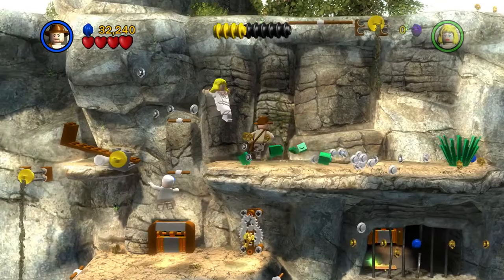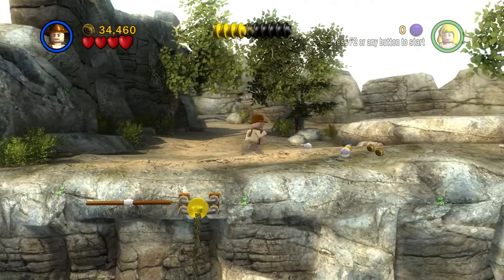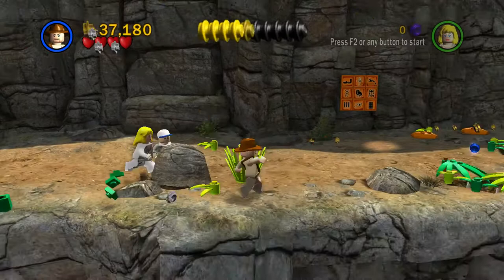I levitated off the ground for some reason — that's weird. Let's collect these studs before we advance on to the next area. There will be constant enemies spawning in this kind of segment, but not in this specific area — just a few minions further towards the right. You can go back here once they start spawning, and they will spawn over here.